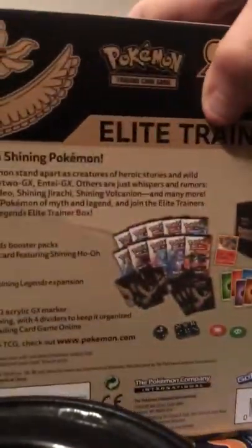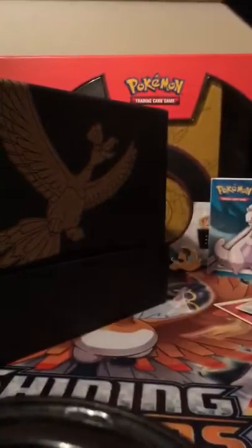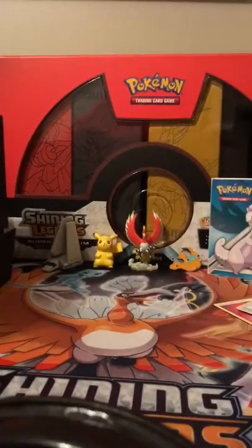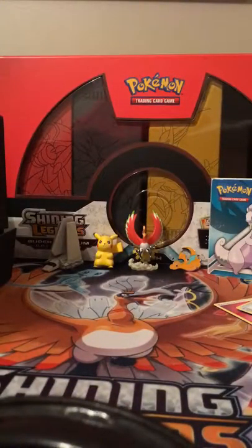Here's a better look at the box. It comes with sleeves, deck dividers, Shining Ho-Oh, and Shining Legends packs. We got this little booklet and I'm gonna show you guys the pack art inside. You can see pretty much almost all the shining cards - I said most, not all of them.